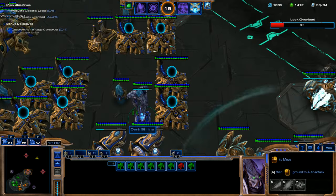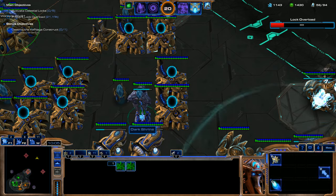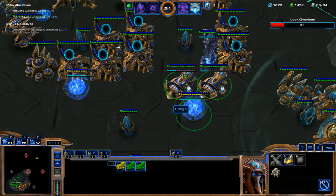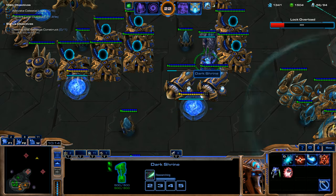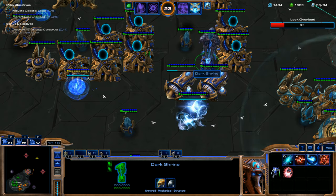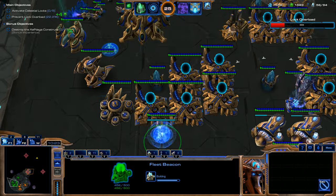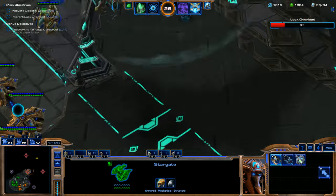I'm going to Chrono Boost the Dark Shrine to get those upgrades a little faster. Throwing the Forge, Dark Shrine into hotkey 9, and Fleet Beacon into hotkey 8. We have to get the Fleet Beacon for the Corsair upgrades.